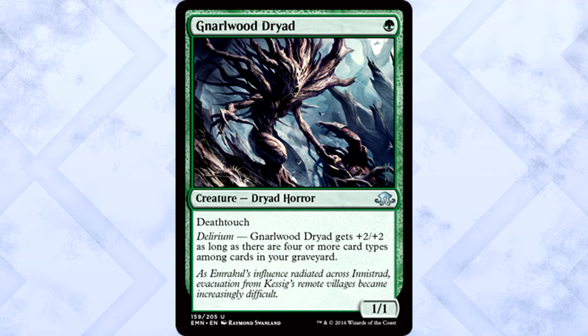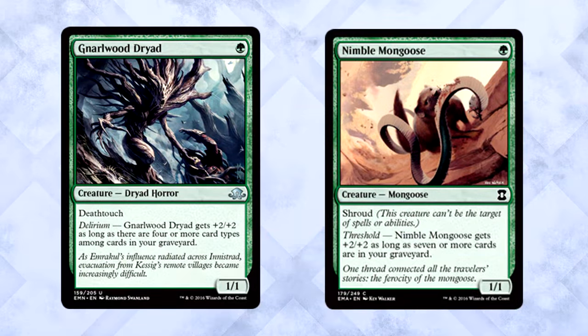Gnarlwood Dryad is one green mana for a 1/1 Dryad Horror with deathtouch. It gets +2/+2 as long as there are four or more card types among cards in your graveyard — that's delirium. This is what delirium needed to be good. A potential 3/3 for one mana with deathtouch is definitely pushed for Standard. It puts up a nice wall to force trades.